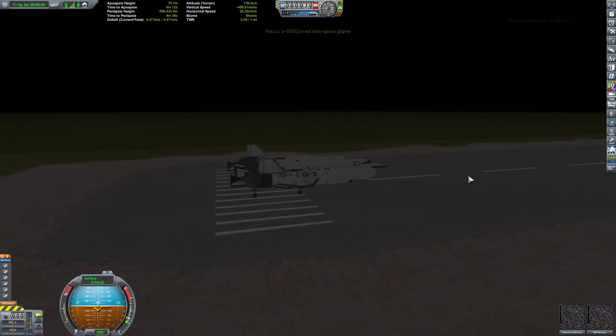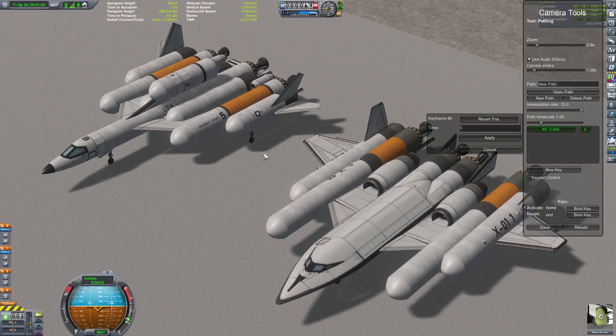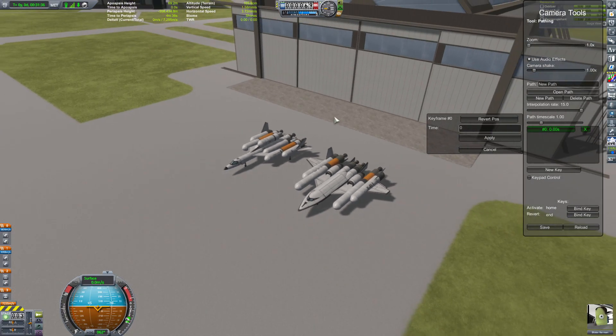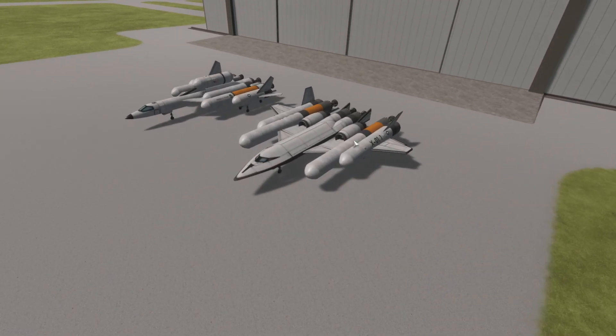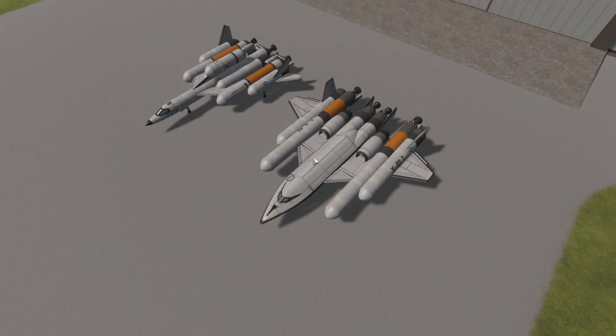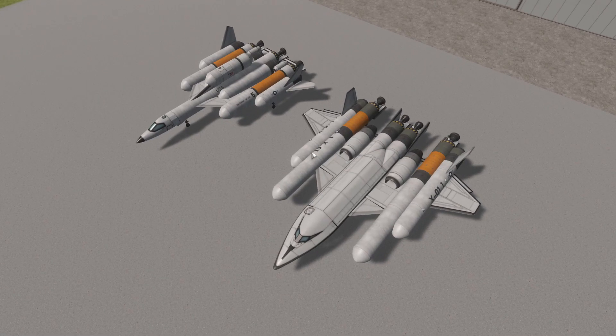However, the X01 is still a prototype. I haven't really figured out the class name for it, so if you guys come up with cool class names go ahead and put it in the comments below. There's still a little bit more work to be done on the SSTO but it's about 90% complete. I think I'll extend the hull a little bit and give it more fuel, but other than that it's ready to go — it just needs a name.